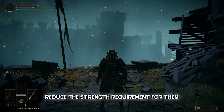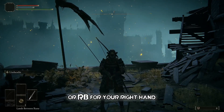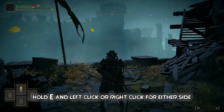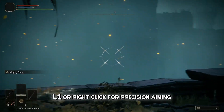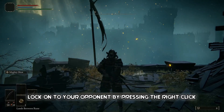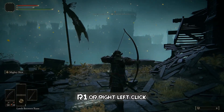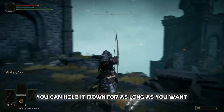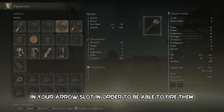Two-handing weapons will reduce the strength requirement for them and make them stronger. On Xbox, hold Y and press LB for your left hand, or RB for your right hand. For PlayStation, hold Triangle then press L1 or R1. On PC, hold E and left click or right click for either side. For bows, first two-hand the weapon, then hold LB, L1, or right click for precision aiming. If you don't want free aim, lock on by pressing the right stick down on either console or Q on keyboard. After locking on, hold RB, R1, or the appropriate button, release when ready, and it will fire an arrow. Note that you need arrows equipped in your arrow slot.